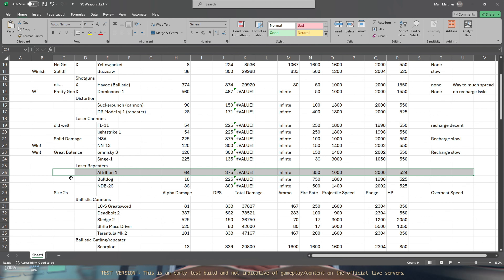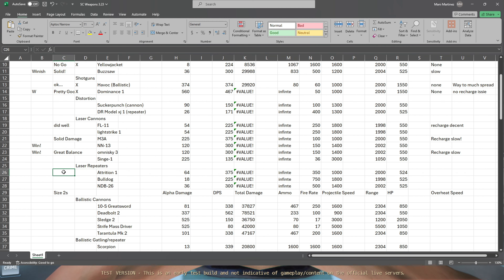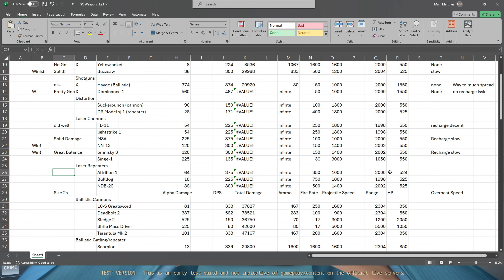It was the fact that I was in third person trying to take fancy shots for you guys. They did okay damage for repeaters - they had the biggest alpha damage, they had the most DPS. But I'm not shooting at 1000 velocity, it's not going to happen. Don't want it. Recharge is bad.